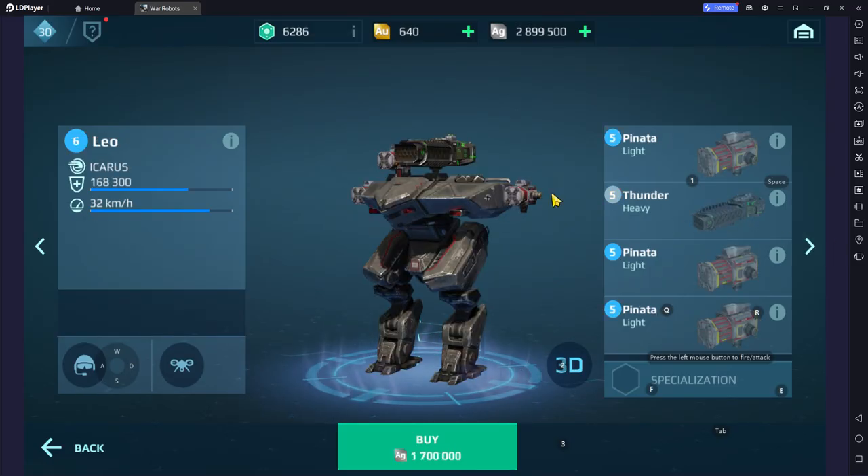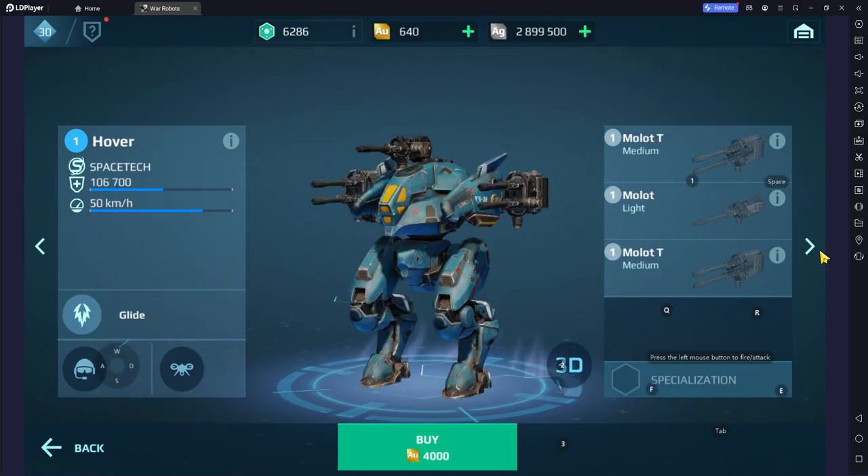Leo — another one of the greatest, one of the most durable bots of tier two. Lacks a lot of speed but has great firepower. Going to put Leo in S tier.